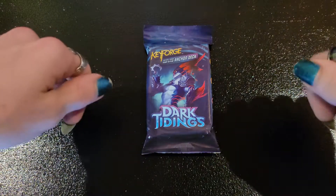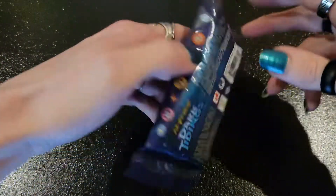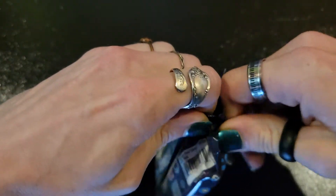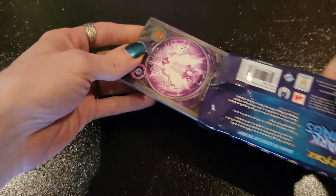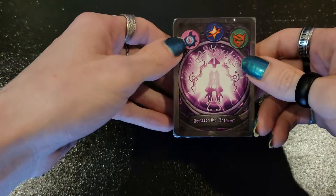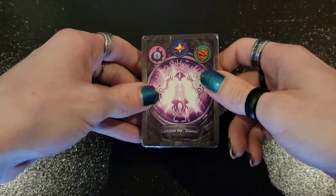Hey y'all, this is Ketzer. Gonna open up a new Dark Tiding stack for you and let's just jump into that and see what we got going on. I'm sorry if there's some popping on the microphone — I don't have a great setup for doing this exactly. Oh yes! Purple is my favorite color and I love the purple Archons. Unfathomable is one of the more exciting sets or houses for me to open up in this set.